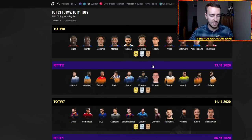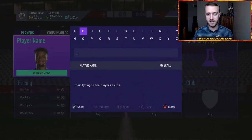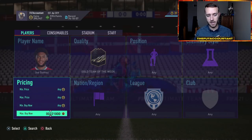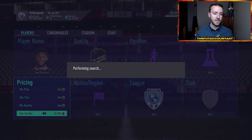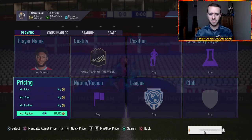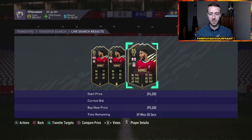Some stuff didn't drop as low as it did last week. I could be wrong in three hours from now because the market's still changing and moving, but Joe Gomez's inform last week was 370,000–375,000 coins, and right now he's still holding around 400k. So some stuff hasn't dropped off as much as last week, and that's why last week might have been the buy for some cards, but some stuff is still really, really low.